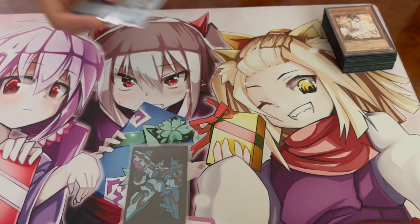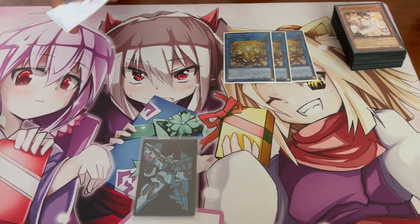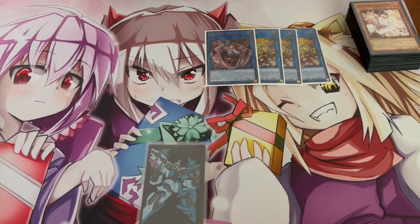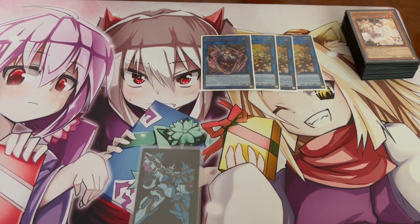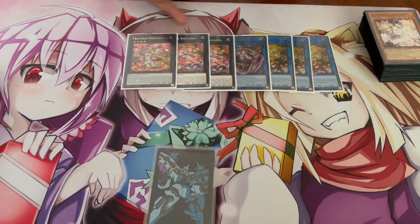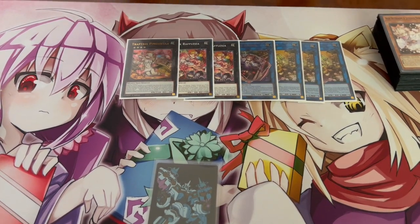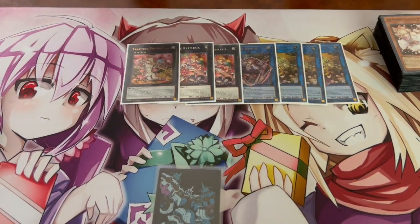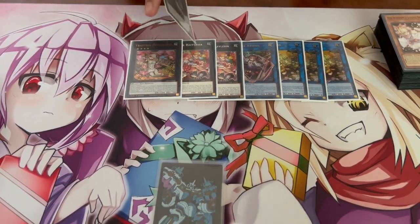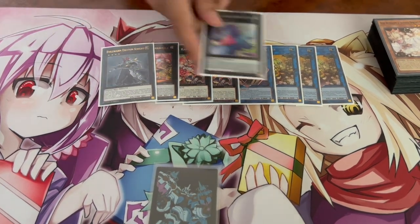Moving on to the extra deck: we're playing three Trap Trick — it's your link one and you have to be playing three, it's your best card. Then one Adipos, which helps you go for game and link climb into Accesscode if needed since it's a link three. We're playing two Rafflesia and one Pinguicula — that's all you need for the Trap Tricks monsters. Two Rafflesia is mandatory and one Pinguicula to get your combos going.